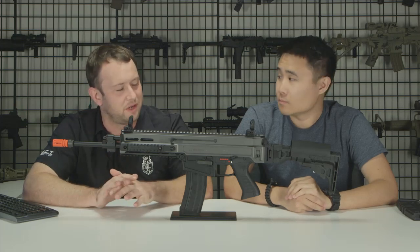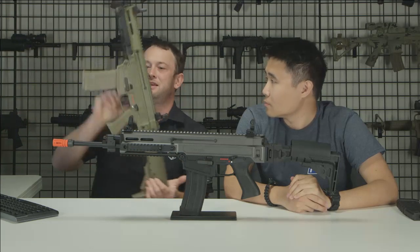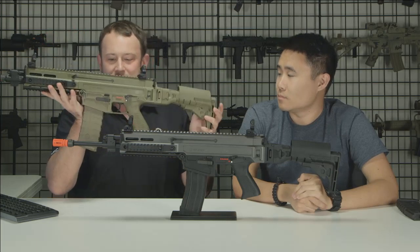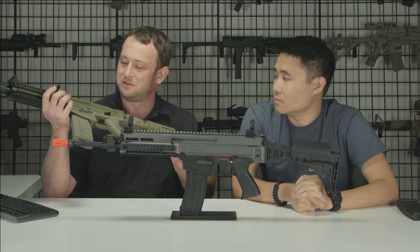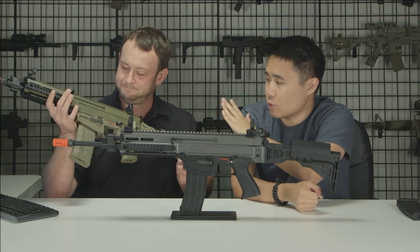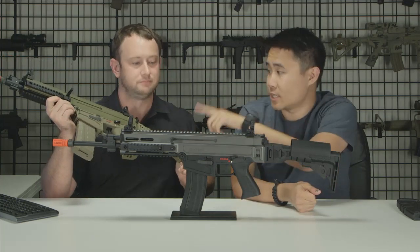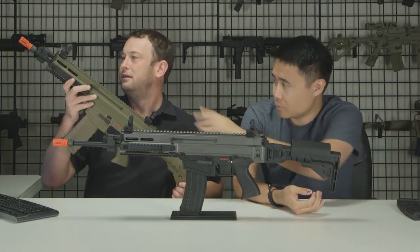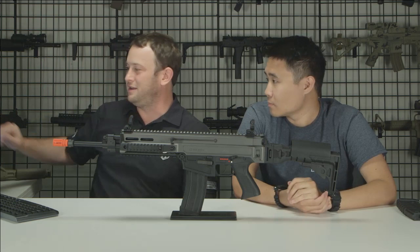Here's the tan version of the Bren in the CQB length barrel setup. I like the slightly different coloration between the upper and lower — that's pretty nice. Just to clarify, this is a pre-production sample, so it's all one color. On the production version in the US, you'll have a black lower and black stock, but the upper will be that tan color giving it that two-tone look.